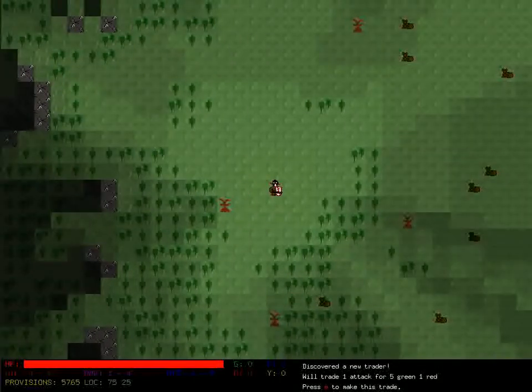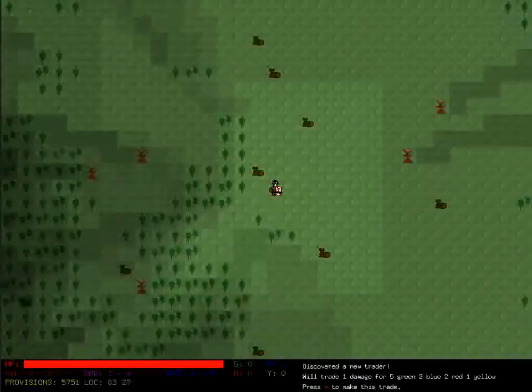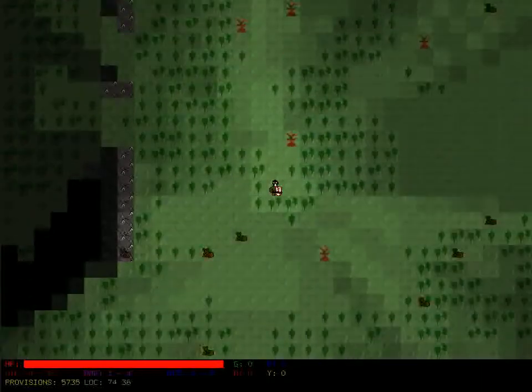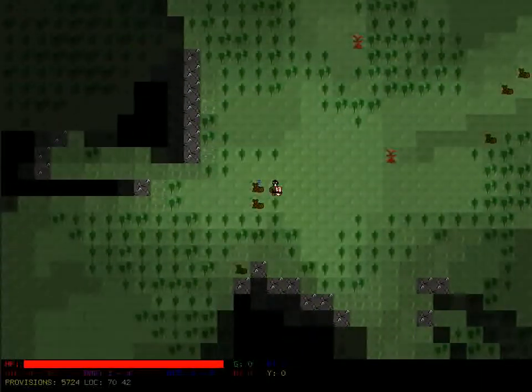These other traders will do, for instance, this one does one attack boost for five green and one red orb. This one here does one damage for five green, two blue, two red, one yellow, and so on. The actual trades themselves are random, but the locations are set.